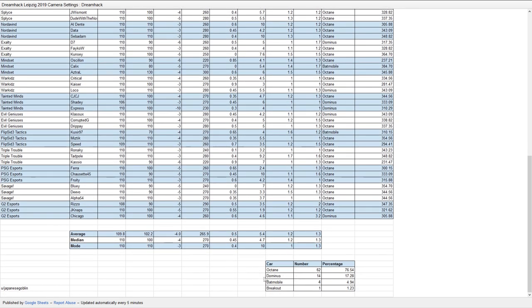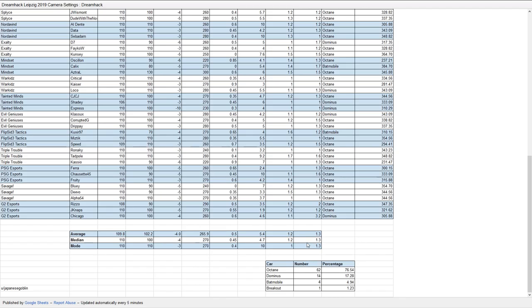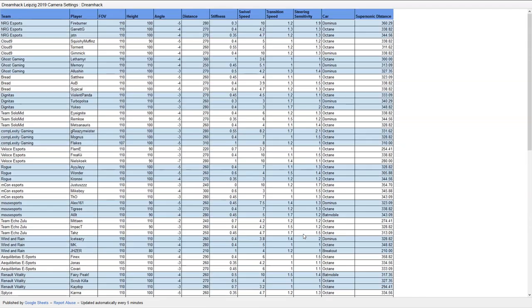At the very bottom we may make a video in the future about what car is used. Obviously there's only one Breakout — that was Jaser, who was there to freestyle and mess around. Everyone else is on Octane, Dominus, or Batmobile. The Batmobile has a little less representation than usual — Scrub Killa didn't go Batmobile this time, so it's becoming a little less popular in threes. Let's go into the game and check out the settings.